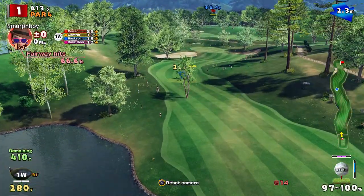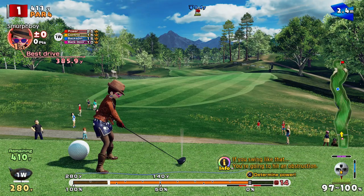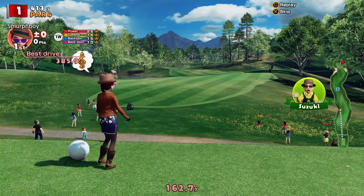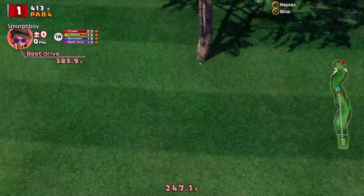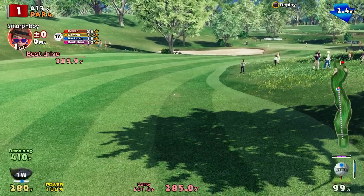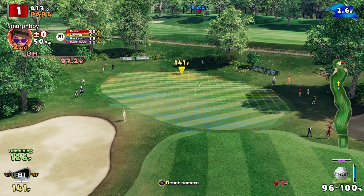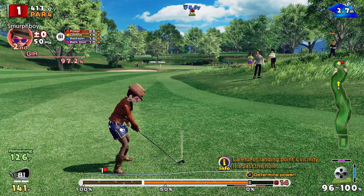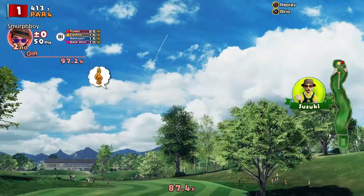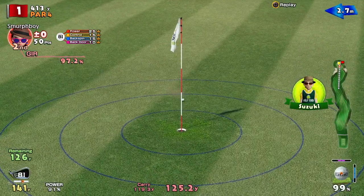It's a pretty green course. Pretty straightforward really — not many difficult holes. But again, this is all about precision. It's all about putting the ball on the fairway, getting a good approach to the pin, leaving ourselves a super easy putt. 1.26 to go, bit of wind. Got that close — it'll do.